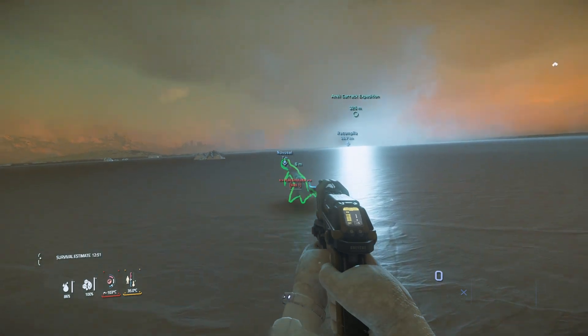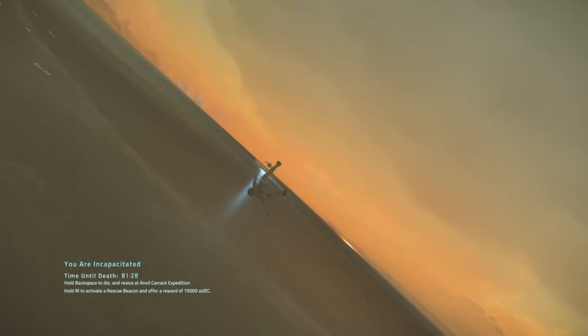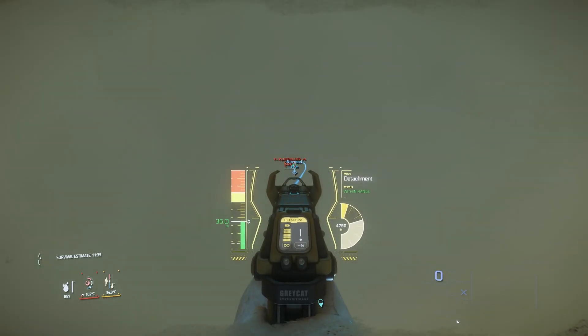Can we do something like that in Star Citizen? Well, if you incapacitate someone and lift them up, and you're a really good pilot with a front ramp that can scoop the person — let's try some Skyhooks.